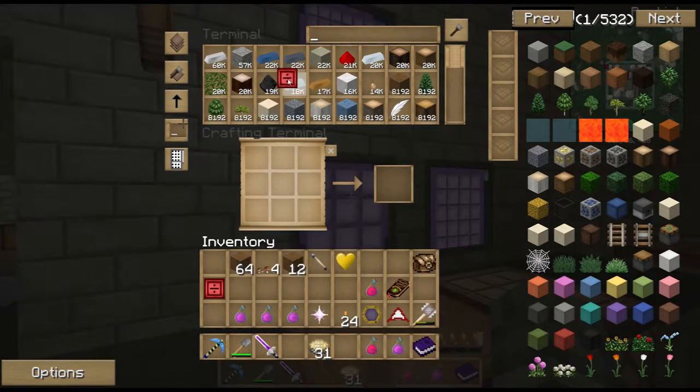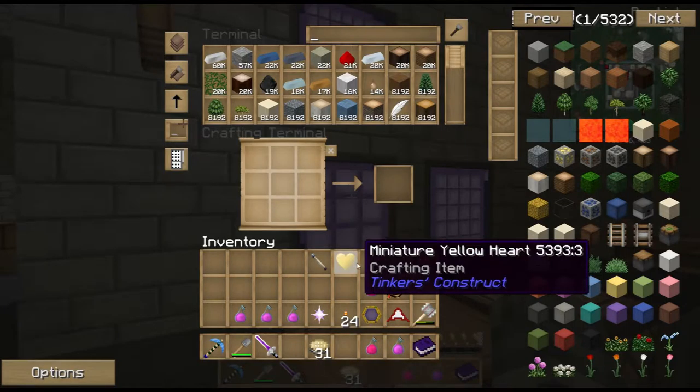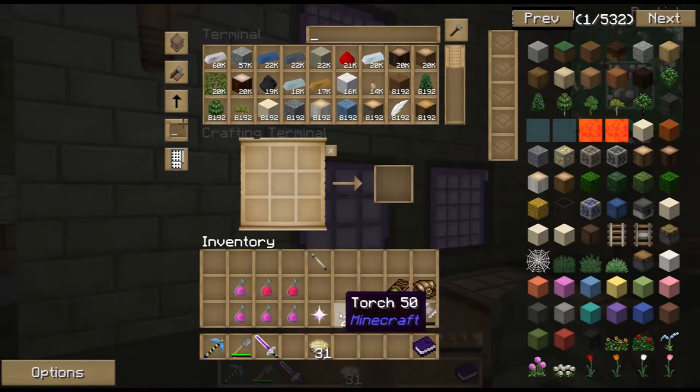I'll make one of those rings of flight and see how that works out. While I'm at it I can make some yellow heart containers so we can get that started for the two of you.